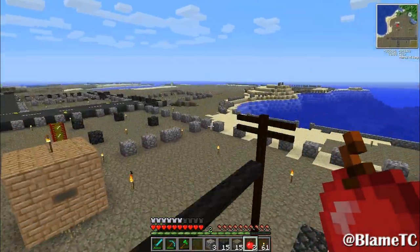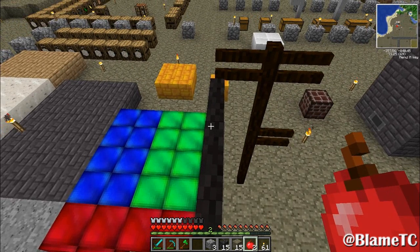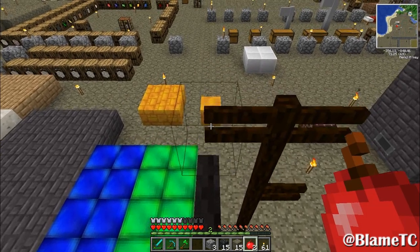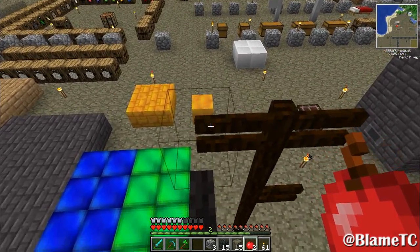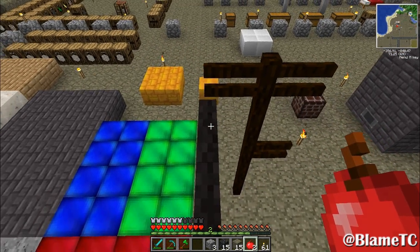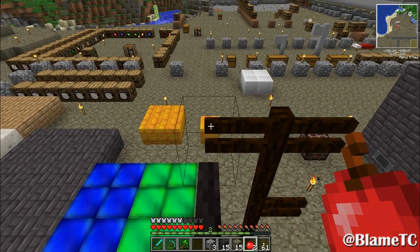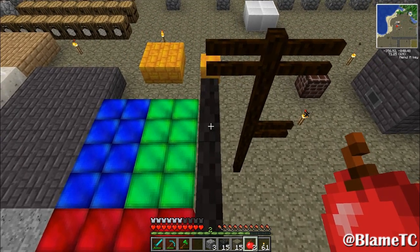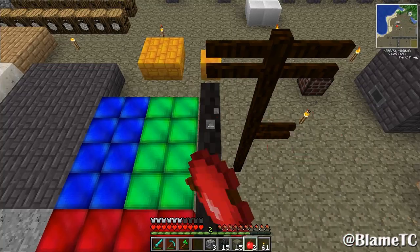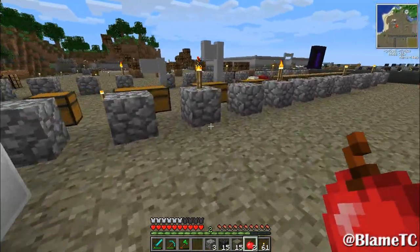Now, these right here are the telephone poles that I'm going to be using. People have been suggesting using string, but in yesterday's video I tried that and the string just doesn't look good. I'm not sure if I can actually run red power lines over it, because you have to have a block underneath them. This is the problem with doing videos out of order. Maybe I can put something on here, or maybe I'll just leave the poles wireless. Who knows?